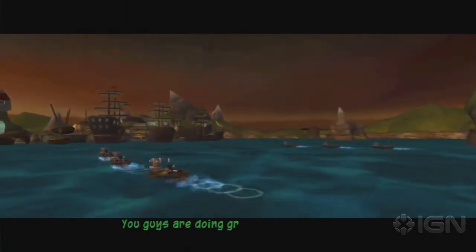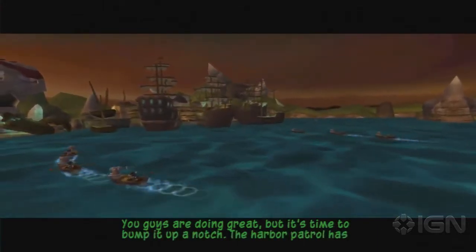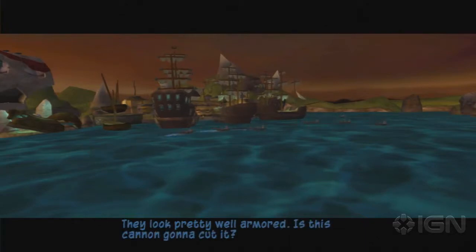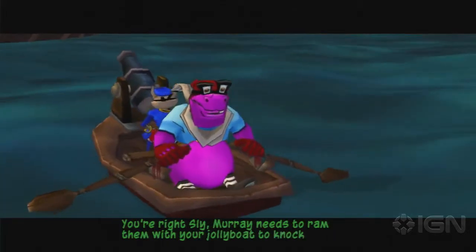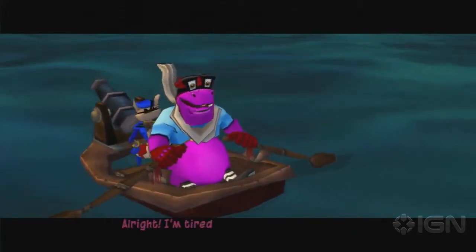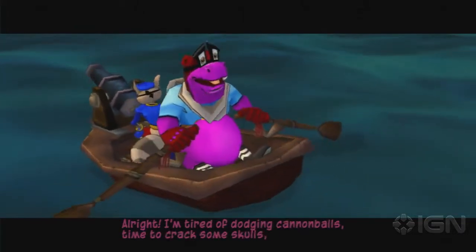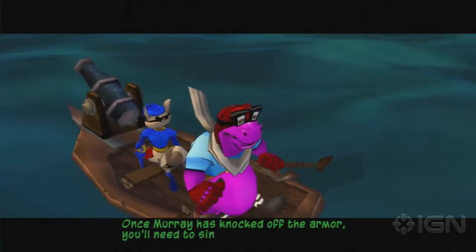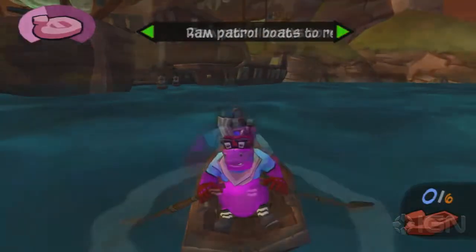You guys are doing great, but it's time to bump it up a notch. The Harbor Patrol has arrived. They look pretty well armored. Is this cannon going to cut it? You're right, Sly. Murray needs to ram them with the jolly boat to knock off the armor. I'm tired of dodging cannonballs. Time to crack some skulls, jolly boat style. Once Murray has knocked off the armor, you'll need to sink them with a well-placed cannonball. Run in fear, Harbor Patrol.